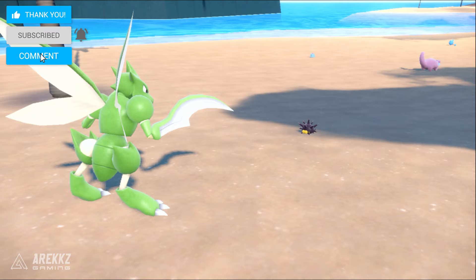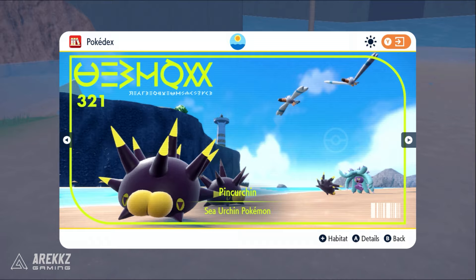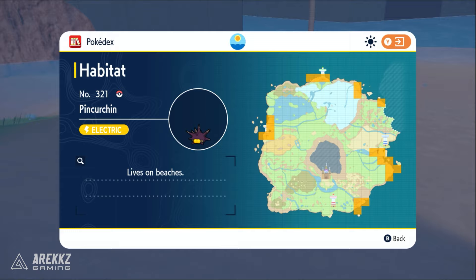The very first thing you need to know in order to get Gengar for yourself is that you need to catch a Pinsachin, as this is going to be vital and required to get Haunter, which will then evolve into Gengar. Pinsachin isn't a particularly special Pokemon in itself, but we will need it for this trade. The great thing is Pinsachin is very easy to find on pretty much all of the beaches around the map.